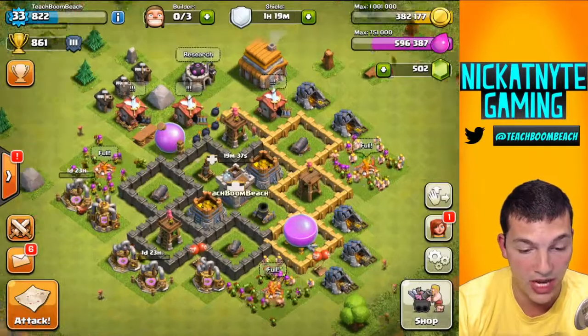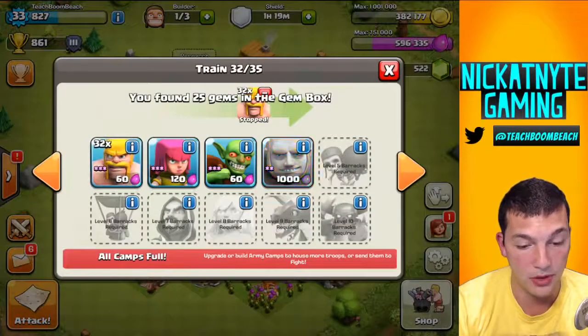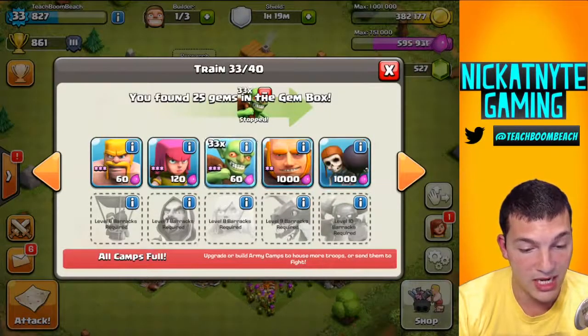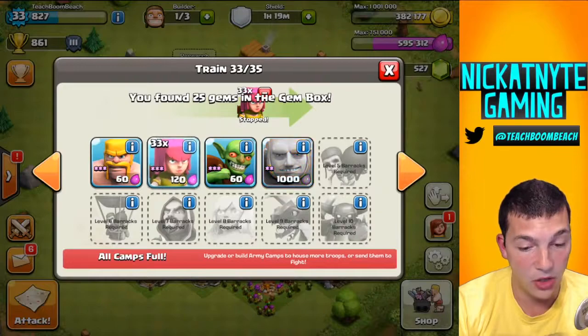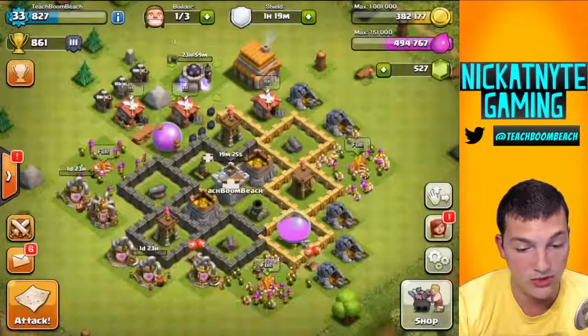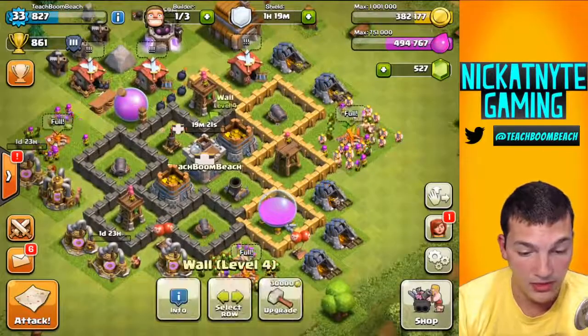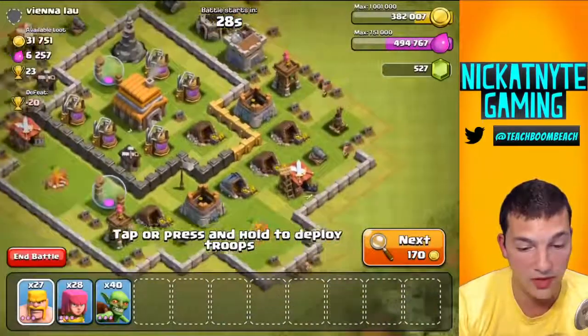I'm going to rearm all my traps. Let me see what I was building — I've got barbs, I've got some gobs, and I've got some archers. So we've got all that built up. I'm going to go here and research wall breakers level 2. And with this builder now, let's go first attack, and then I'm going to come back and work on some walls and throw them on something else. But let's see what we can find here.